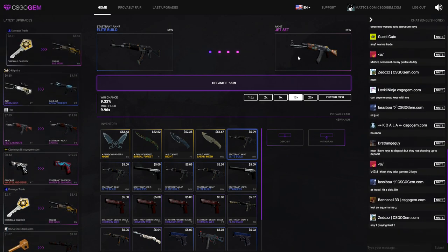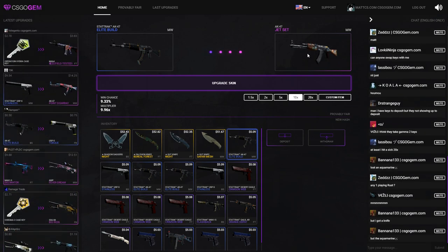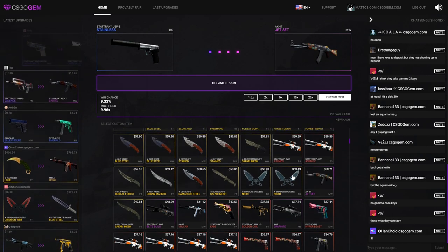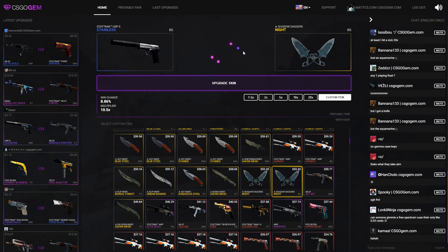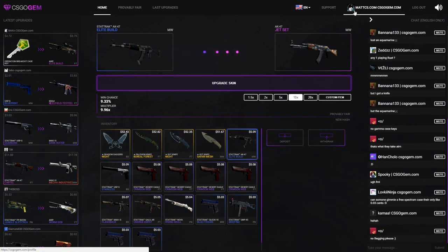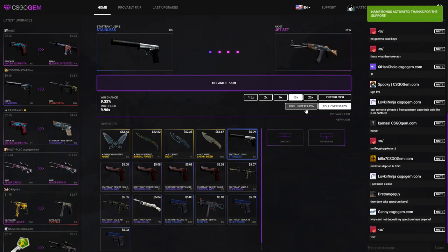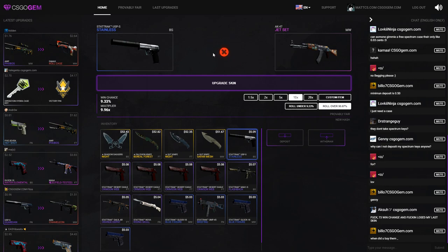I felt really sad after losing my knife for that ugly Battle Scarred Jet Set, but now I'm getting all these knives. The price of the Jet Set actually went up, which is crazy — I remember it being a little cheaper. Please give me this upgrade... no, this Jet Set is really not working for me. Let me check out another skin on the custom item tab. I want to go for a knife — that's 8.8, so almost a 10x but not really. It's a good multiplier though. The over/under ticket system lets you click 'roll over' or 'roll under' if you believe in that, but I'm not getting the upgrade.